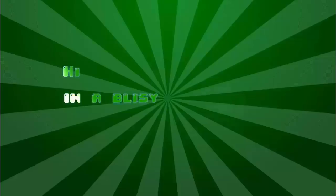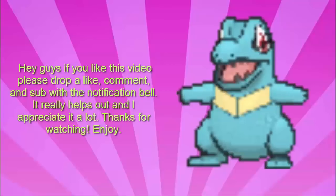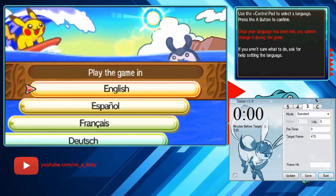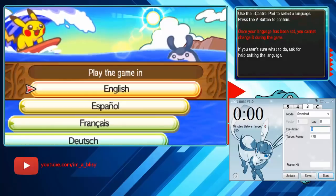Hi, I'm Oblissey. Hey everyone, today's a long-awaited tutorial of how to RNG abuse your trainer ID in the Gen 7 Ultra Sun, Ultra Moon, and regular Sun and Moon games.